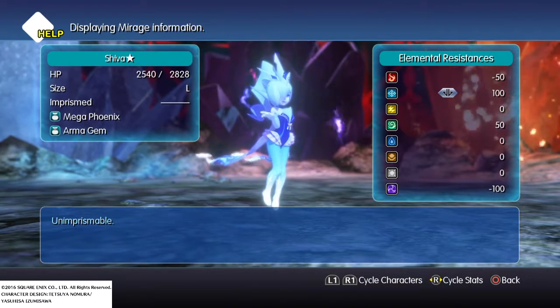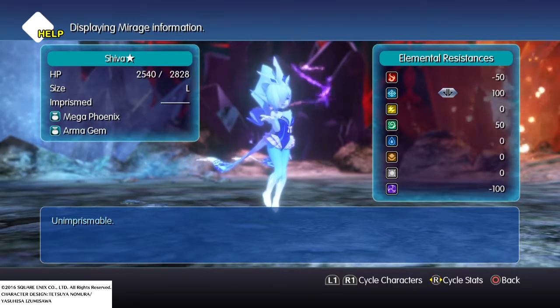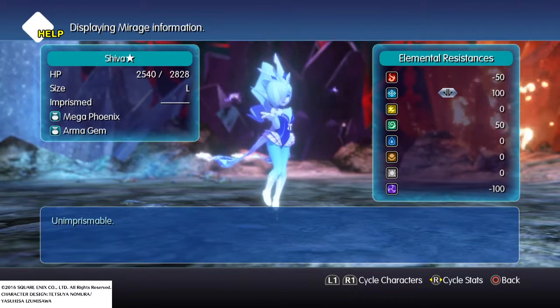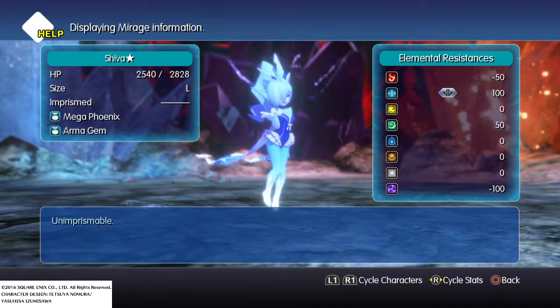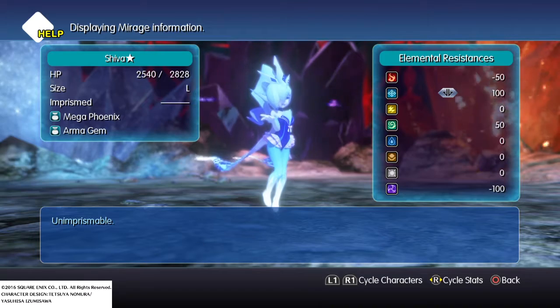She's super weak to fire and darkness, but I don't really have a darkness move right now. You could farm to get Floating Eye with some darkness move, but I don't think it's necessary. You can just use Foxfire — she's easy enough.